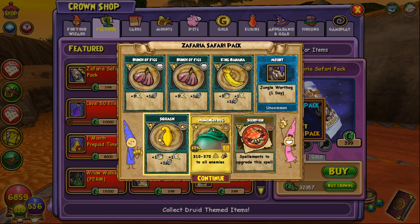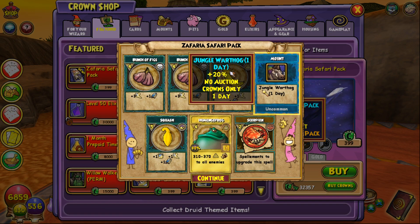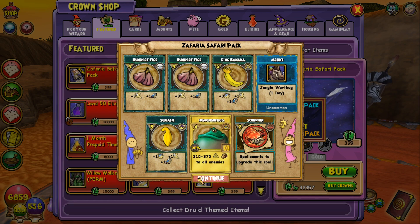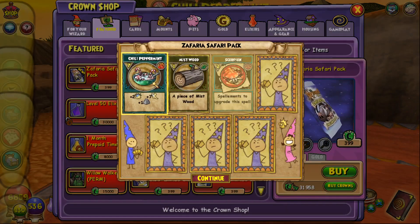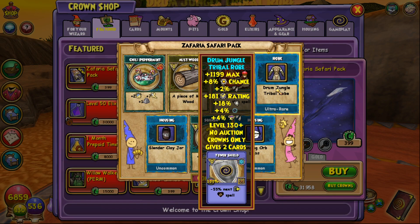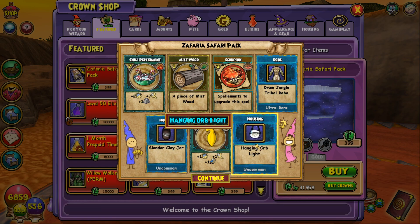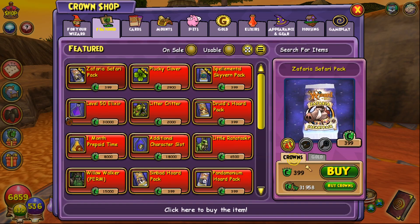More scorpion spellements — I'm getting so many of those. Got a jungle warthog one-day mount. We also saw a storm-only robe: 18% universal resist and 181 block. The only reason you'd use it is for a resist build, like a jade set. The pierce would be about 6% if you added it up. And more scorpion spellements — we're getting so many.